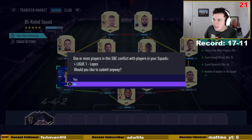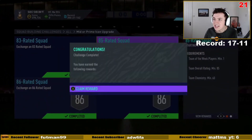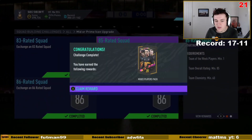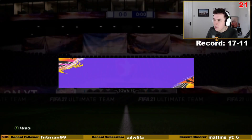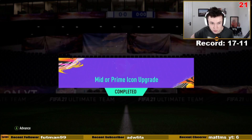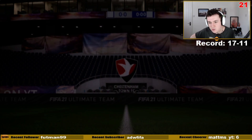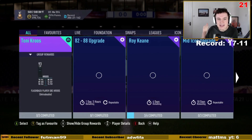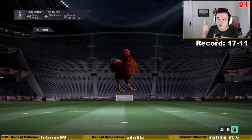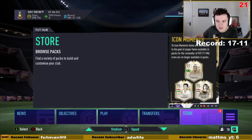My icon pack this year, as I'm sure most of you will know, has been absolutely woeful. I was nearly at 700k and I'm now down at less than 500k. We'll quickly open this pack — mid or prime icon upgrade. I've had a base Laudrup, a mid Ian Wright, a base Lineker, and a base Van der Sar. I've put all of them into this. Obviously I've got the Lineker on Kai's account.